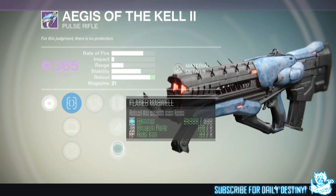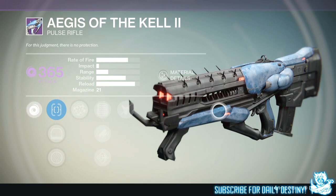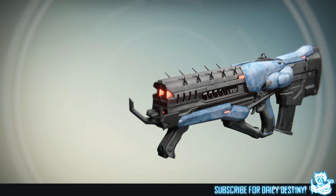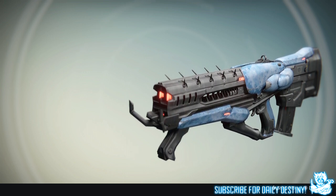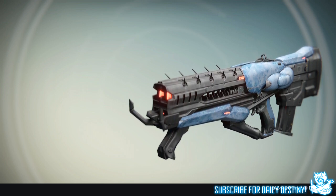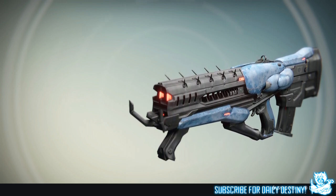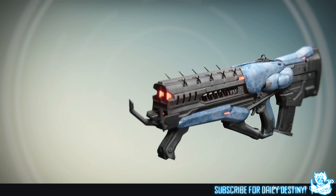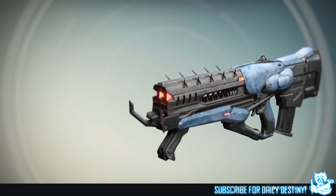Its sights include Quickdraw IS, Red Dot ORS, and Focus Lens FL A5. It then has Rangefinder, which increases the weapon's effective range, Extended Mag for a larger magazine, Feedstock which increases weapon stability, Flared Magwell to reload this weapon even faster, and the final perk is called Vandal Burn — this weapon deals moderate bonus damage to Fallen Vandals.